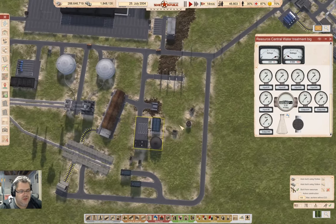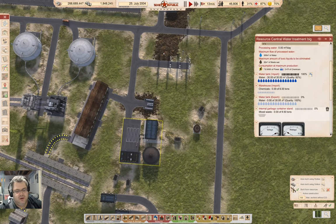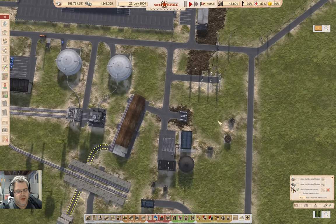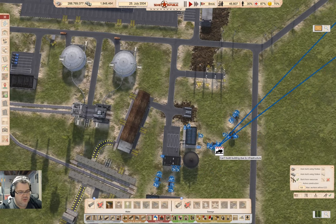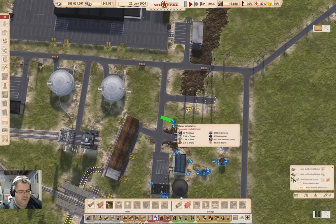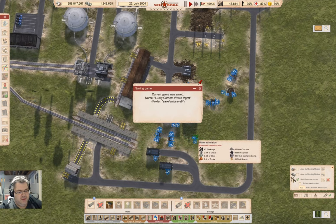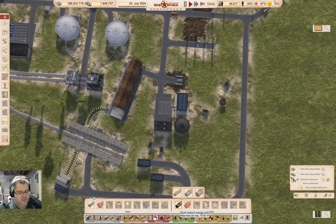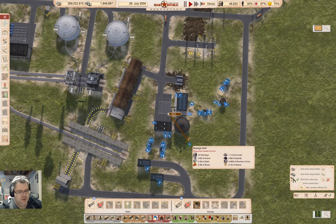I'm going to potentially need a water substation and sewage thing here. I should probably do that — water substation. Wait, it's out of range. Really? I don't need to — it supplies its own. Okay, but I do need a sewage tank and sewer.